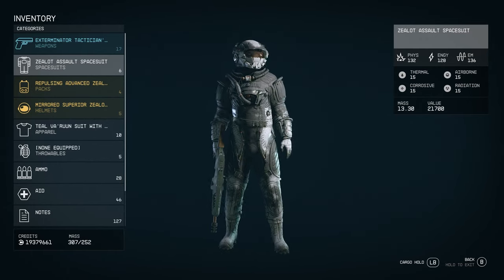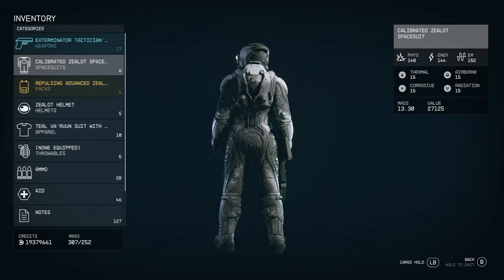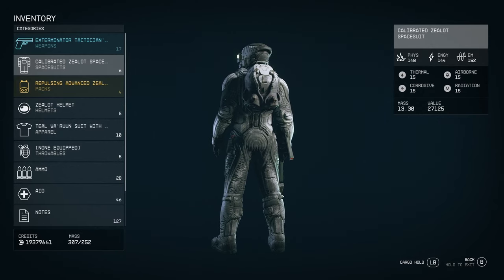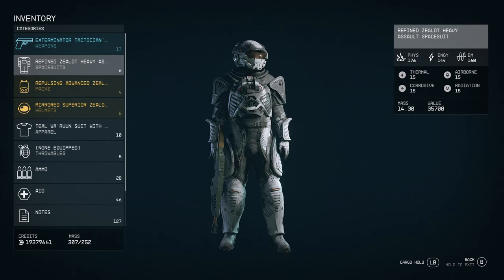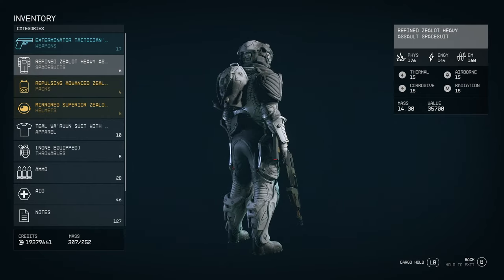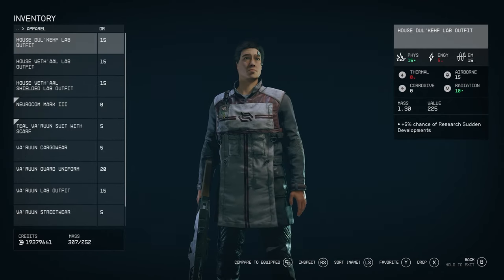Next up is the Zealos Spacesuit and helmet — I didn't get a jetpack drop so I'm not sure if there is one for this suit. It looks very similar to the standard Varun set from the base game but with white accents. Then finally there's the Zealos Heavy Assault Spacesuit, similar to the previous ones but with more padding around the shoulders, arms, and legs. This one looks a bit more aggressive overall.